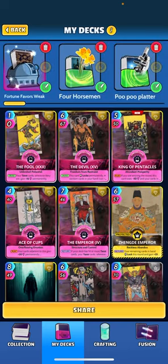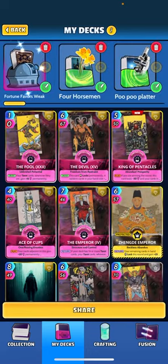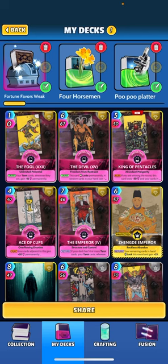Other cards in the deck: The Fool — when drawing your tarot cards wherever they are, gain plus 16 permanently. And because of the Emperor we have to have at least 14 tarot cards, so that's a pretty significant buff. When returned, if your deck has 14 or more tarot cards — which it does — your tarot cards wherever they are gain plus 18 until played and cost minus one energy for three turns. So another pretty significant buff on all our tarot cards. This deck gets a lot of buffs and gets big fairly quickly.